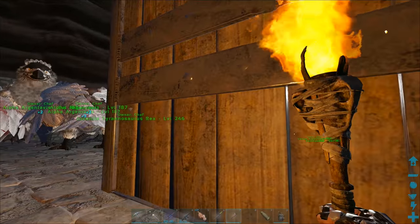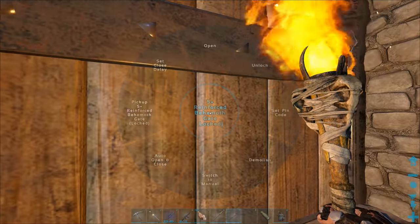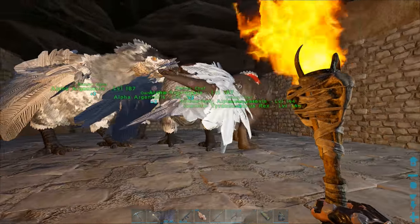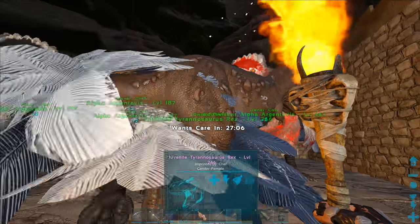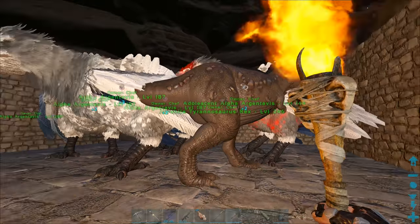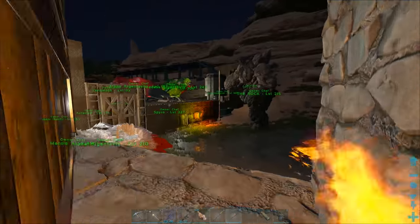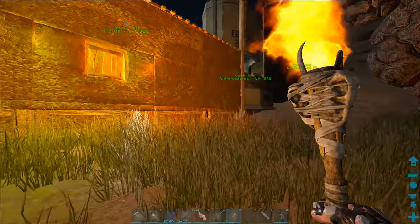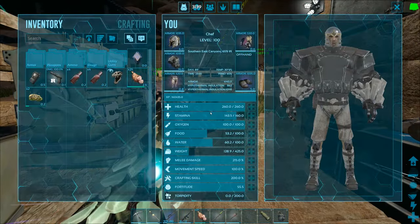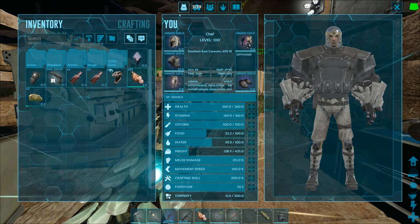The door is still open - I set it to auto close but I don't know why it wasn't working. Anyway, all I'm going to do now is wait for the juvenile T-rex to grow into an adult, level that up, level up the triplet Alpha Argies, and then we should be good to go. I think we'll be ready for the Manticore battle maybe next episode, depending on how much progress I get done.